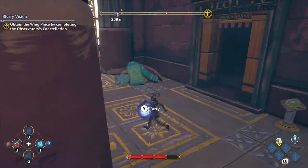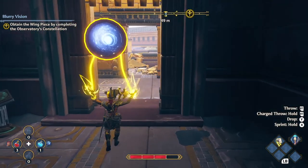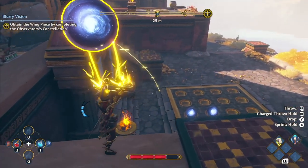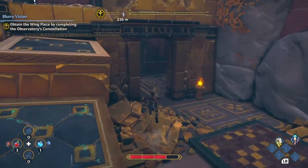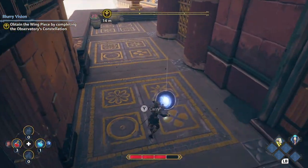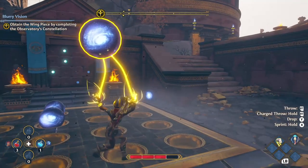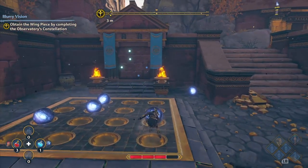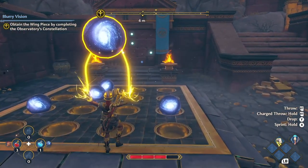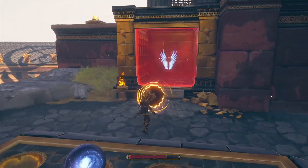We're going to grab the second orb. Go ahead and take it and we're going to run. Go straight ahead, and let's throw it down there so we don't have to come all the way back. Now, to note, there is a pedestal right by the door — if you get stuck in there, hit the button and it'll open up the door for you. The first time I did this, I had a problem where it closed and shut me in there — not sure if it was a bug, but it didn't happen the second or third time. If you have a problem being stuck in there, again, there's a pedestal — hit the button. Let's grab our orbs and drop them right in the placement marker. You'll see the constellation fill up with a lyre, and we're good to go.